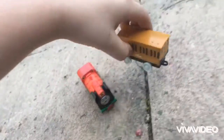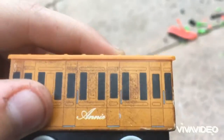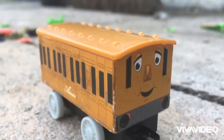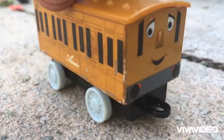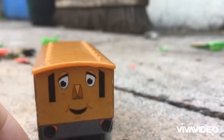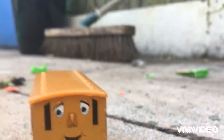Now that that's out of the way, we're going to do Annie now. Let's have a look at the engine first. Very detailed, except the roof — it's meant to be white.